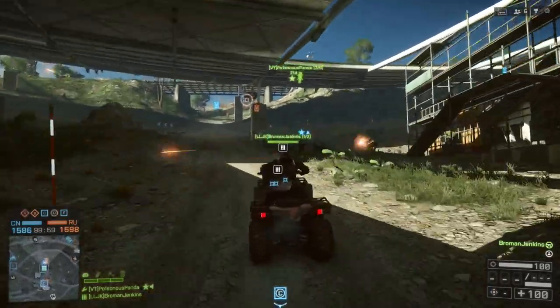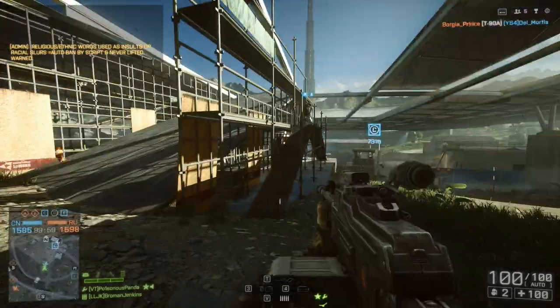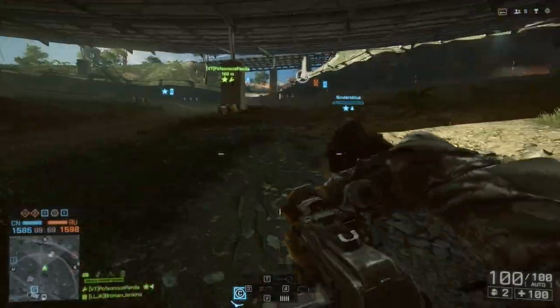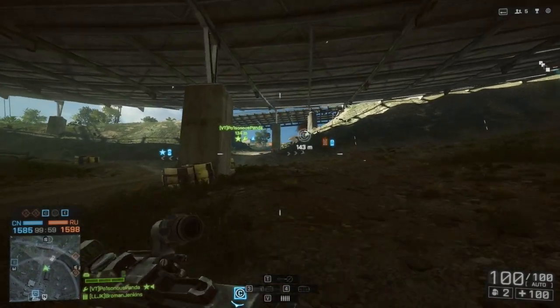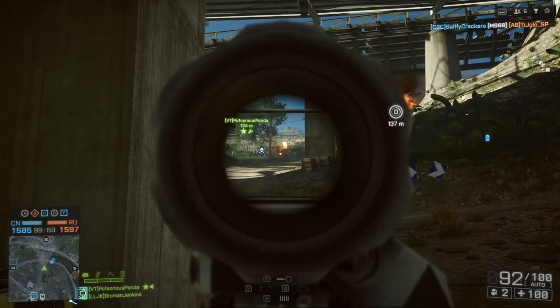I'm going to ghost ride into this guy. It's a move you can make when you jump off of a vehicle that's moving at a significant speed into a person. It's really one of my favorite tactics to kill people in this game. I do two of them here, so when you see the score at the end, just add two to that to understand how many kills I actually got.